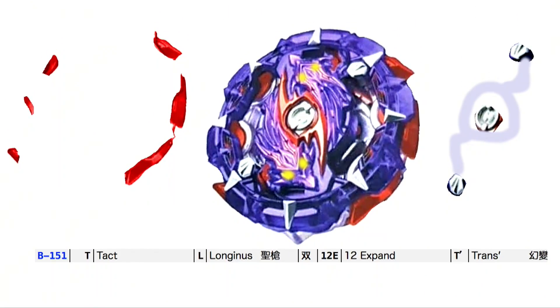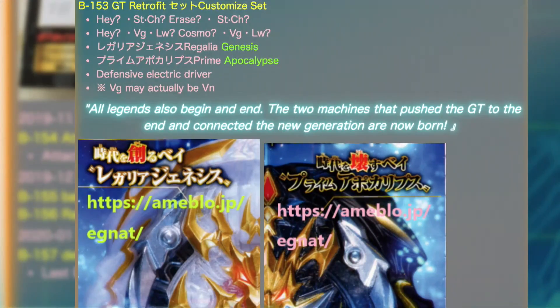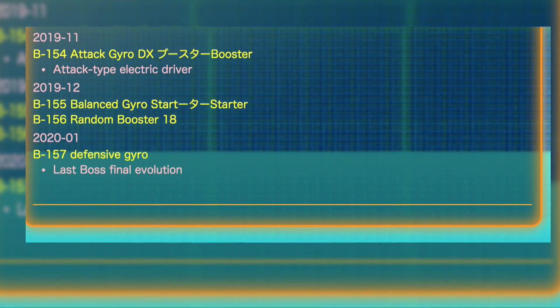Now the last thing I want to cover: November looks like it will have a DX booster. I believe it's going to be a Valkyrie Evolution or Dragon Evolution. I'm going with Valkyrie because every time there's a new system in a series, Valkyrie gets it first — remember the Awakening System? Valkyrie got it. Z Valkyrie is good looking but not great performance-wise. I think Valkyrie is going to get a crazy revamp, though it could be Dragon. It's a DX booster, so who knows.